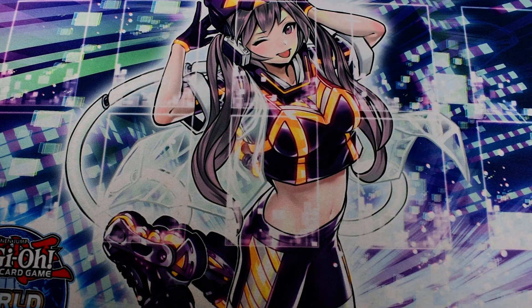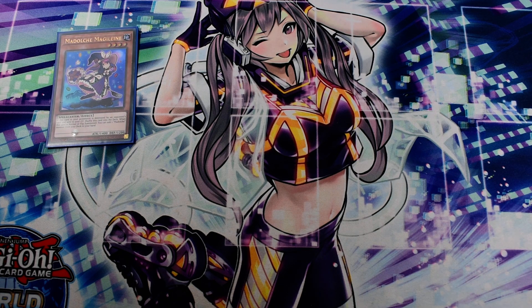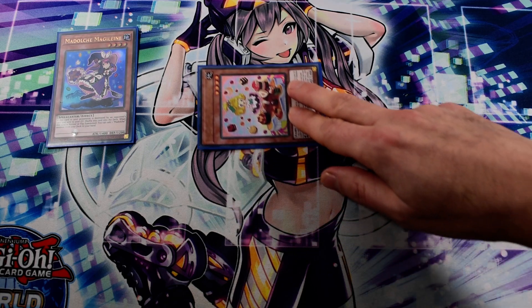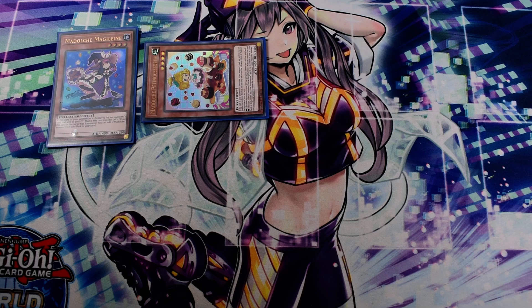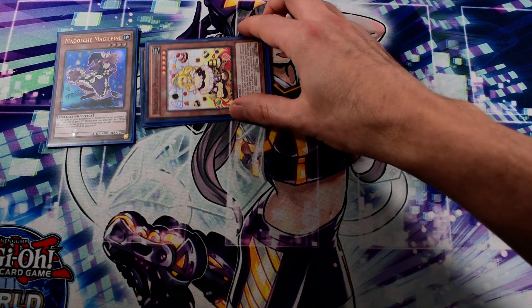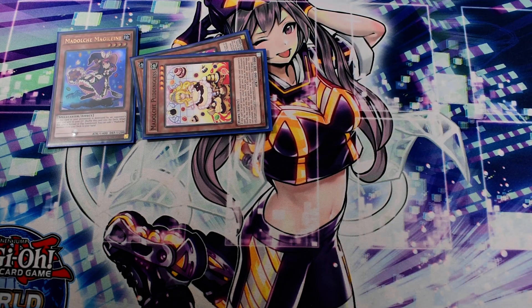That's it for the extra deck. Now I'll show you the basic combo. From your starters, you can begin with Mageleine — normal summon it, activate its effect to search Petingcerl, then activate Petingcerl's effect from hand to special summon itself and special summon Puddingcess from your deck. Next, Puddingcess will decrease its level to 4, allowing you to summon Teacher.